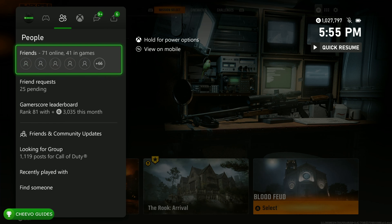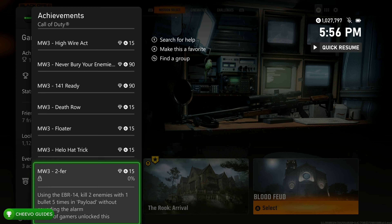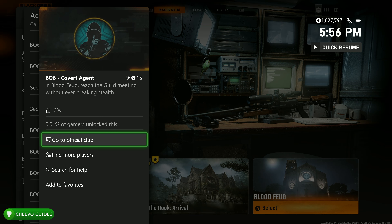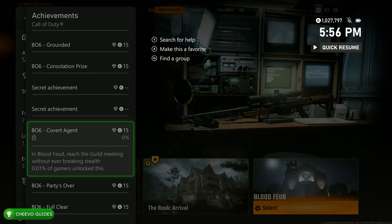What's up guys, this is Chivo Guides back here again with another achievement guide. Today we're going to be focusing on the Covert Agent achievement in Call of Duty Black Ops 6. This achievement or trophy is unlocked in the Blood Feud level, which is the second level in the campaign. To unlock it, you must reach the guild meeting without ever breaking stealth.